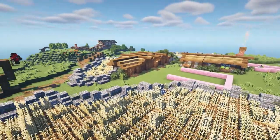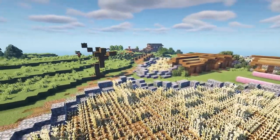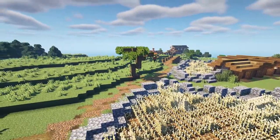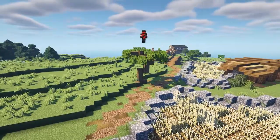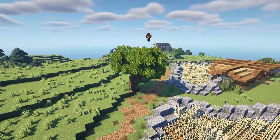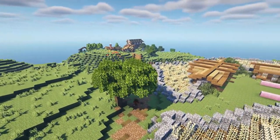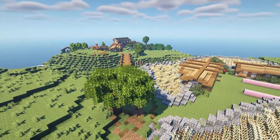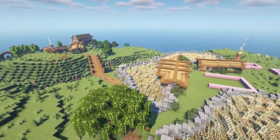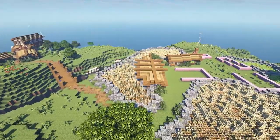Then I head over to the side of the road opposite from the entrance of the farm and begin building up a custom tree similar to the one I did earlier. I start by building up the trunk and branches with oak wood, and then add oak leaves around it. Then I add some grass, bushes, and bone meal to add a little bit more overgrowth along the farm. Then I add in some path going along through the fields and connecting up to the different buildings.